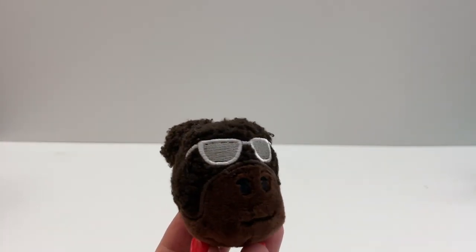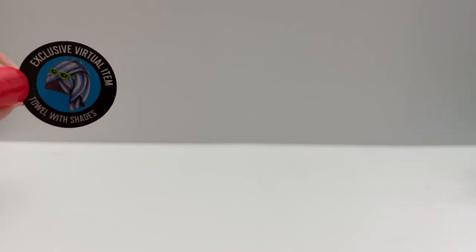Box number seven — a double. Box number eight: we got the Surfer. I love how they made the hair — the texture is really great. And the code for this is a Towel with Shades hat.